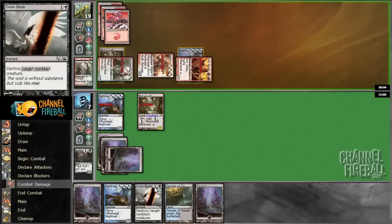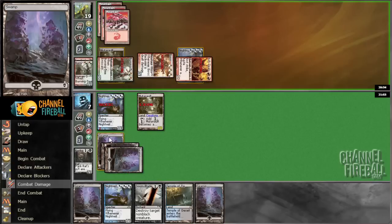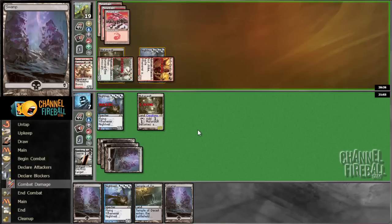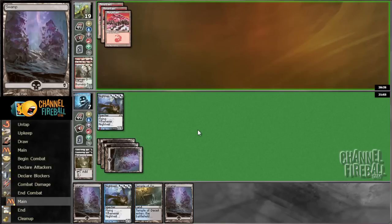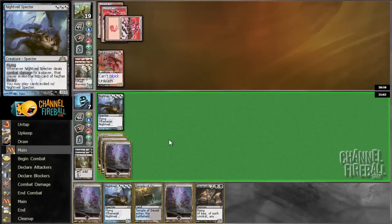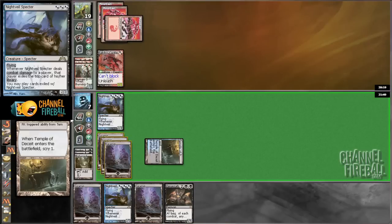Block and block. Resolve first strike damage, just to see if he's gonna do anything. Then we'll go for Doomblade. All righty. Looks like we've stabilized.